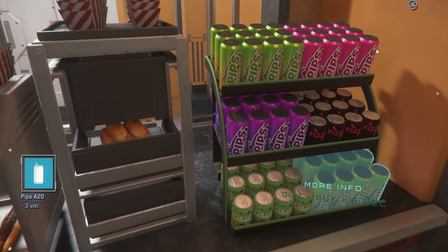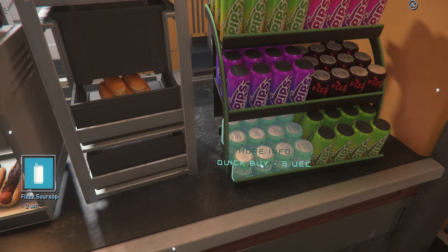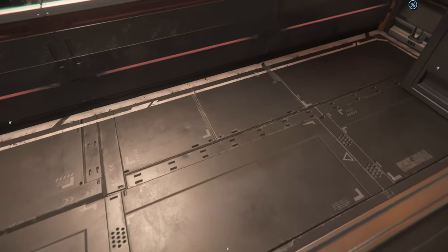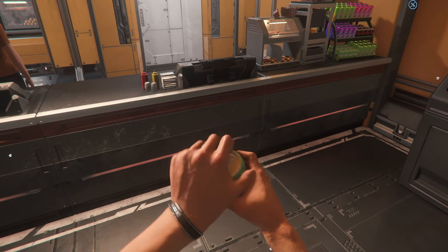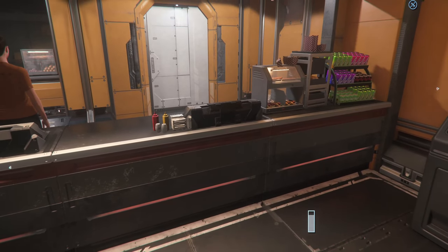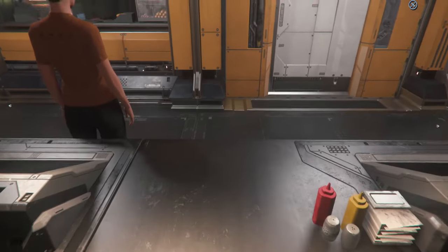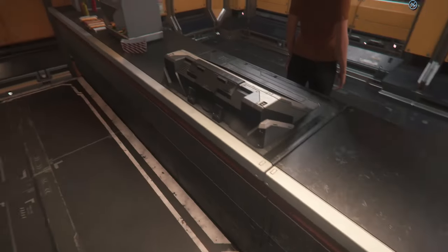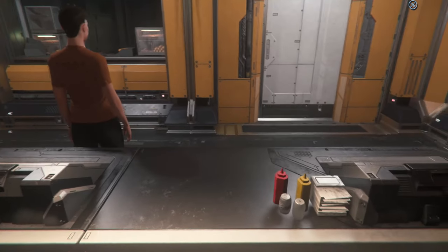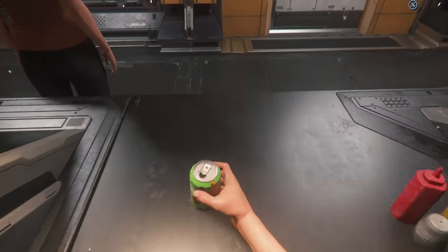So we're going to come over here and start with a drink. Here's a drink right here - click Quick Buy, that's all you got to do. And there you go, you have your drink in your hand. Left mouse button drinks it, and there you go, you're drinking. That's pretty much it, that is your drinking ability right there. Now I'm going to show you a trick in a minute about how to store drinks so you always have them on you.